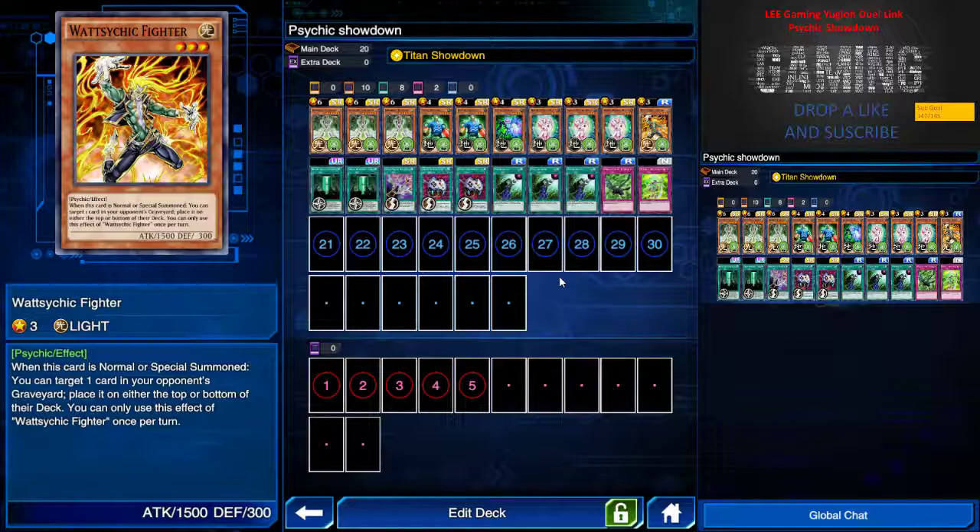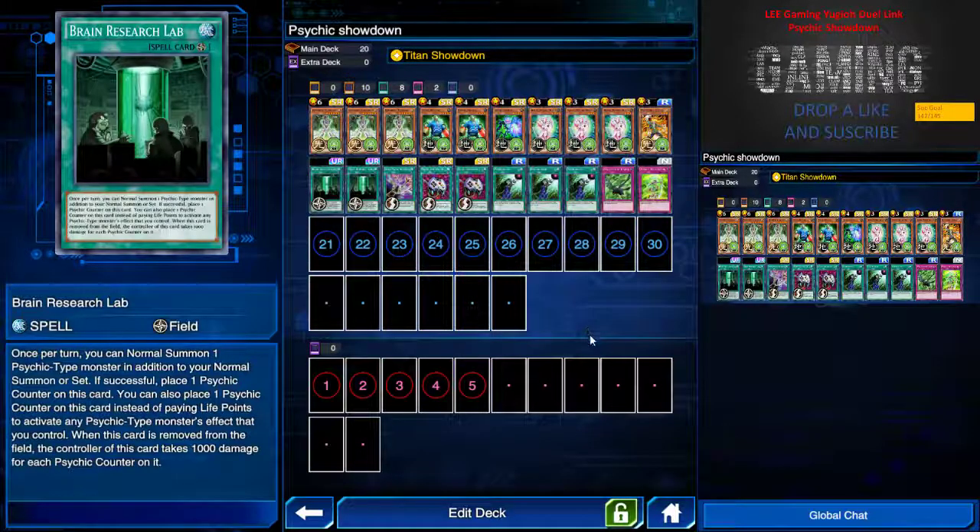Psychic Fighter — when this card is summoned, either normal or special summon, I can target one card in my opponent's graveyard and place it on either the top or bottom of their deck. Which is pretty spicy.